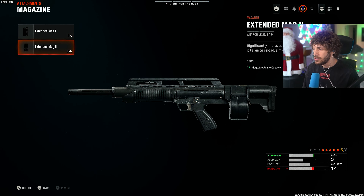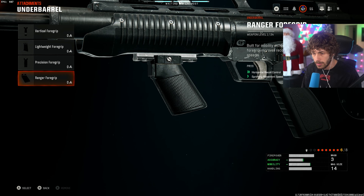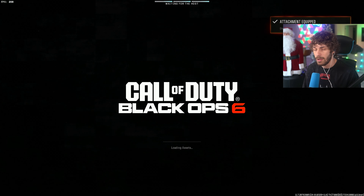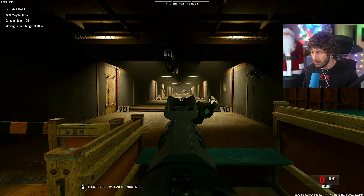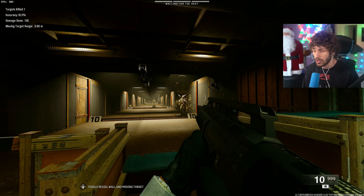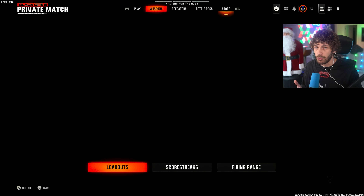For the 8-attachment build, add the Extended Mag 2 — ADS speed will be a little slower but sprint-to-fire speed is still fast. For the underbarrel add the Ranger Foregrip to increase tactical sprint speed and sprinting movement speed. You can also add the Light Stock to make your hip-fire movement speed a bit faster, which is helpful on shotguns. You could swap out the laser for an optic, or remove the magazine for an optic with better mobility, but since it's full-auto I think having the magazine and running this exact build is better.